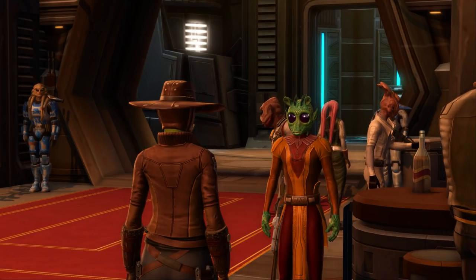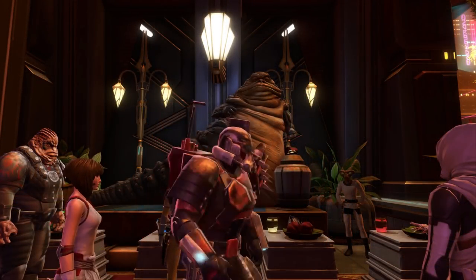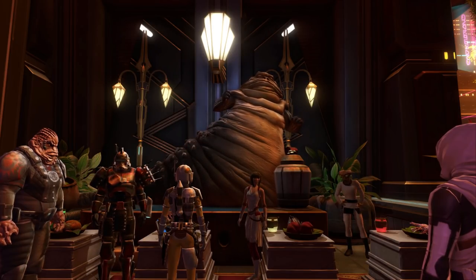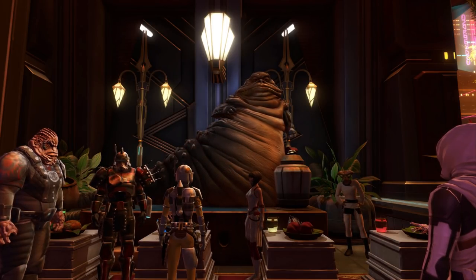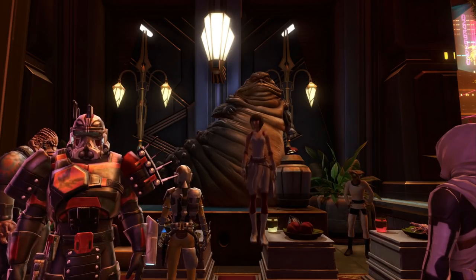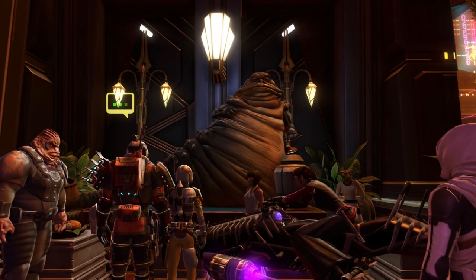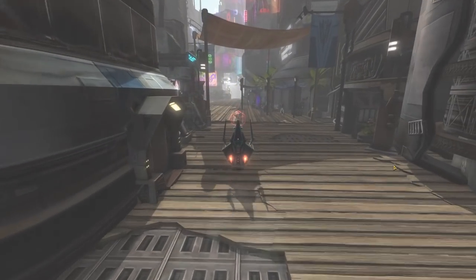The first story quest is introduced when the event is launched. To pick up the first story quest, go back and talk to the first Hutt you spoke to during the introductory quest. The first story quest gives you a ton of tokens as a reward for relatively little work, so you may even want to run this quest on multiple characters.